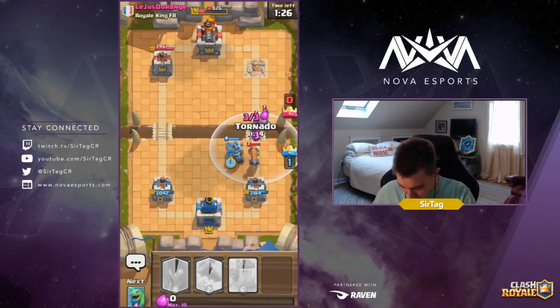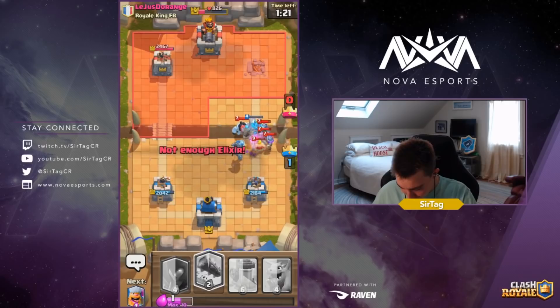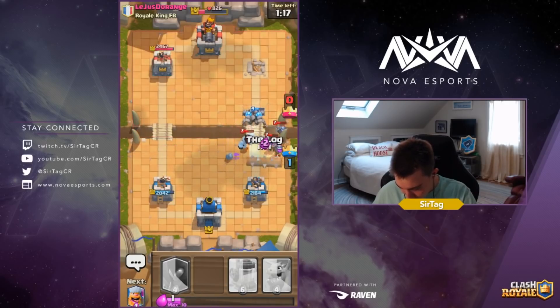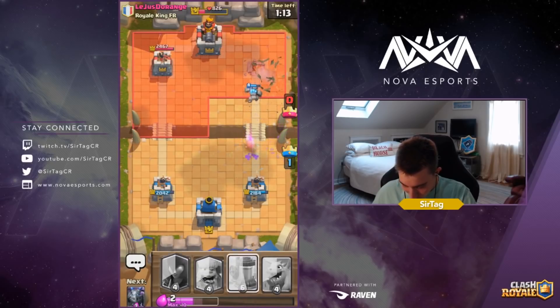We're going to Nato everything so our tower can actually hit the Three Musketeers, and then the Golem explosions will wreck it. We're going to Log on defense as well — and that was a pretty clean cleanup.